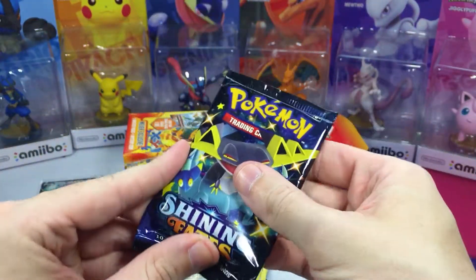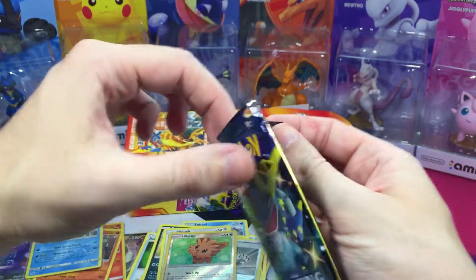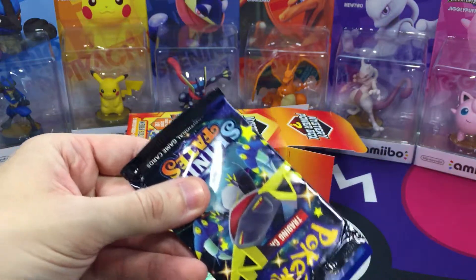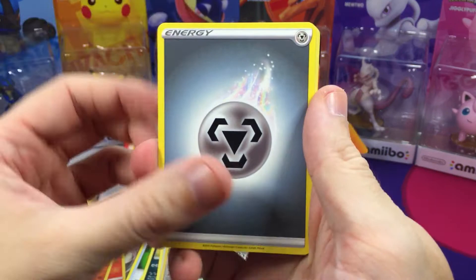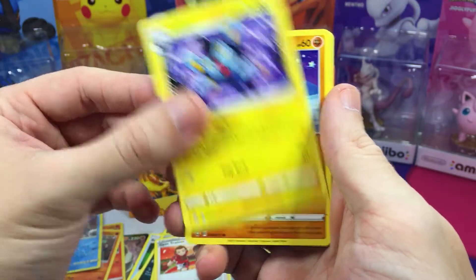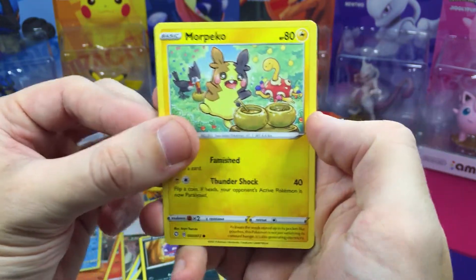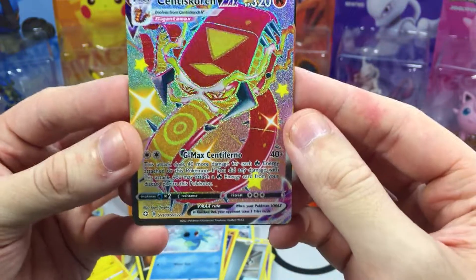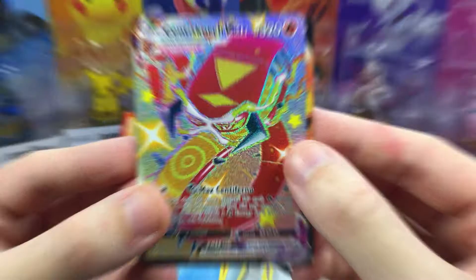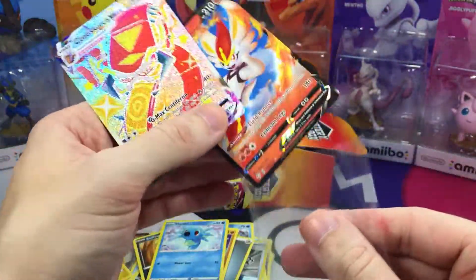And then the last pack - nice, we got Shining Fates! I love this set, there are so many awesome cards you can pull in here. I love anything from the shiny vault pretty much, so if I can get any shiny vault cards that would be just the icing on the cake. Starting off with Energy, Trapinch, we have a Gym Trainer, Luxio, Trapinch, Yanma, Koffing, Morpeko stealing Shuckle's food I think, and we have Horsea. We got a Shiny Centiscorch VMAX card! This opening has been insane! And there's a card behind it - we got a Centiscorch VMAX card too! Wow, that's awesome.